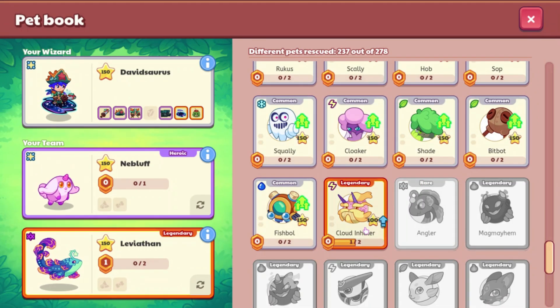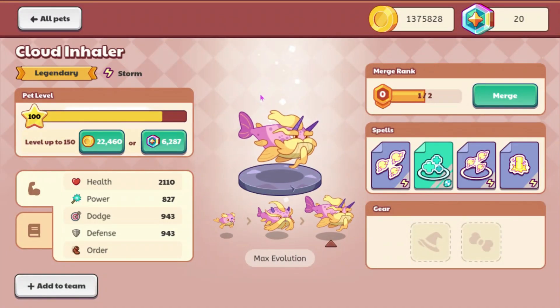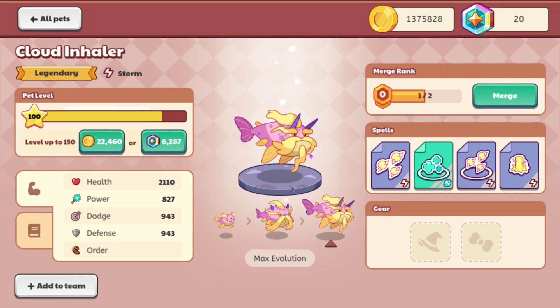So here is Cloud Inhaler. We have it on level 100. It's a legendary. This is what it looks like — it's kind of weird, I don't really know how to describe it. It has a big underbite, which is a little weird. But it has a health of 2,110, a power of 827, a dodge of 943, and a defense of 943.